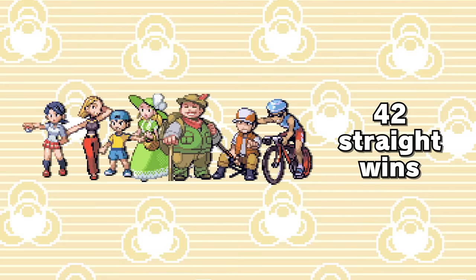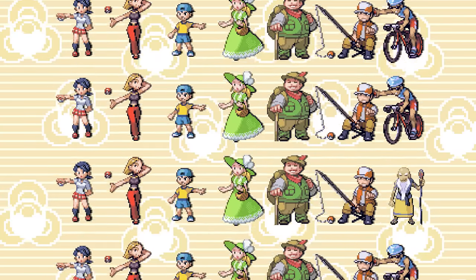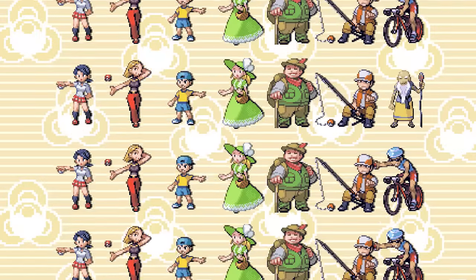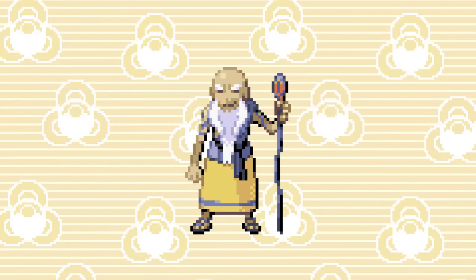The Battle Palace is deceptively simple. You have to beat 42 trainers in a row, every Pokemon is level 50, and both you and your opponent have three Pokemon each. Both at the halfway point and at the end of the 42 trainer gauntlet, there's a boss battle with this guy, Battle Maven Spencer. Sounds simple, but here's the catch: your Pokemon get to choose their own moves.